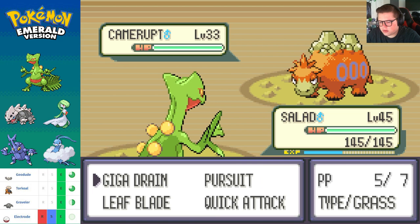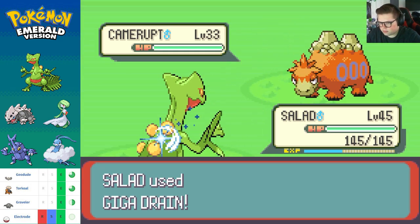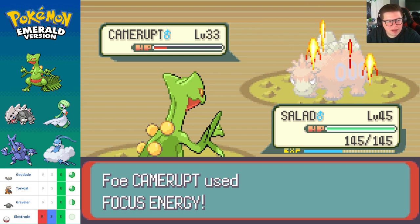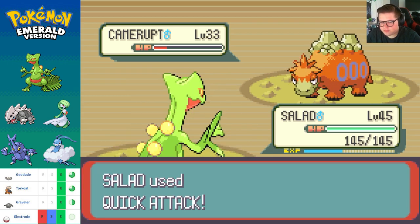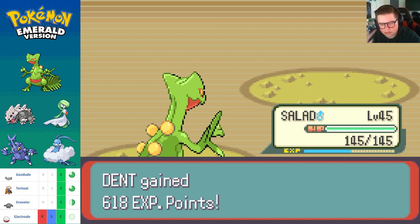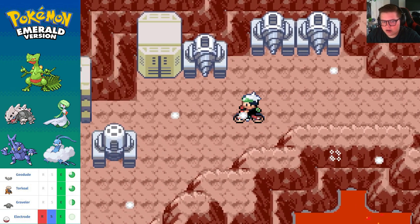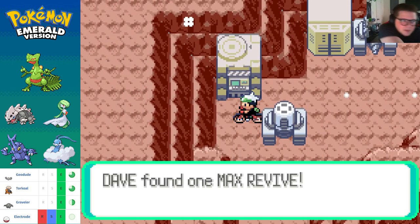Camerupt — very neat. We're gonna do Giga Drain again, not gonna be very effective, but maybe I should use it after it hits me. Actually I think it's in Quick Attack territory now. Taken down again — yeah, you're kind of a bad admin, I'm gonna be 100% with you. Found a Max Revive!